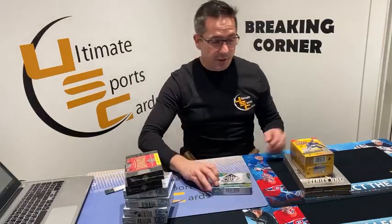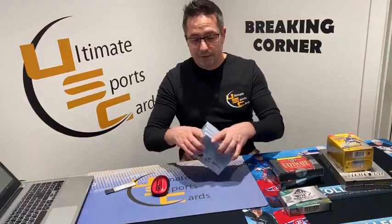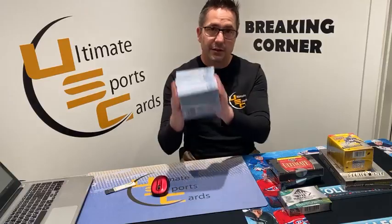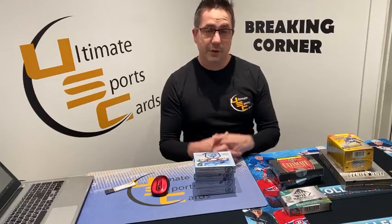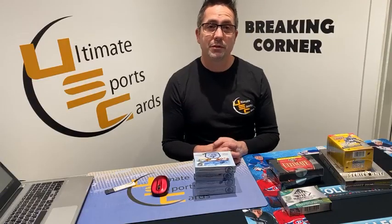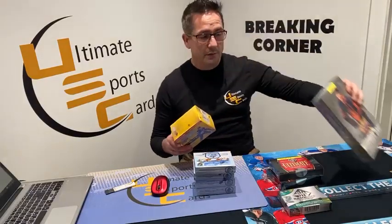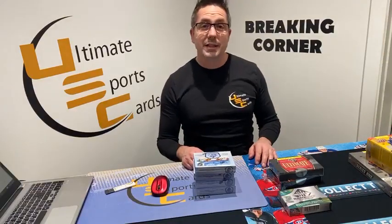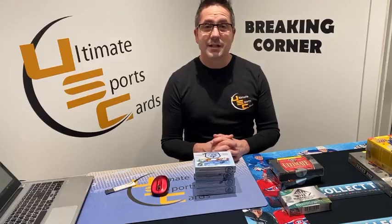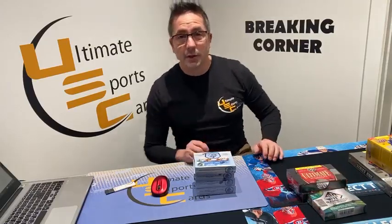This should be a good break, fun to see what comes out. We're going to start with the SP Game Used. If we happen to hit Seattle Kraken anything in this break, we're going to randomize it at the end and one of the 31 people in this break will win the free Seattle Kraken card. After that, the prize is a hobby box of Upper Deck Series One 22-23 — spot one and prize number two spot two. Next week's break has one spot open, spot 13, if you're interested.